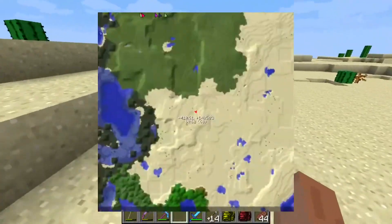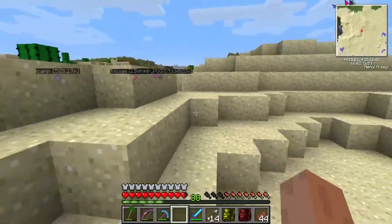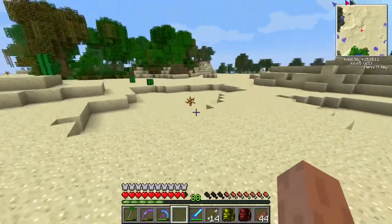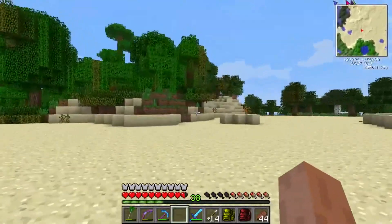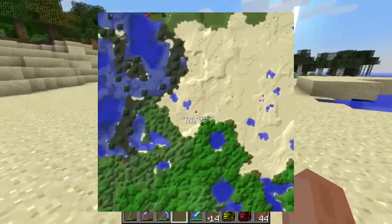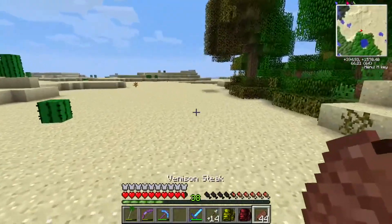Yeah, we're in the desert now. We're really far away from home. I do have a lot of mods returning in this modpack. We have Twilight Forest, for example. We have Inferno mods, just to torture myself some more. We have the mini-map mod still. We also have backpacks as normal.